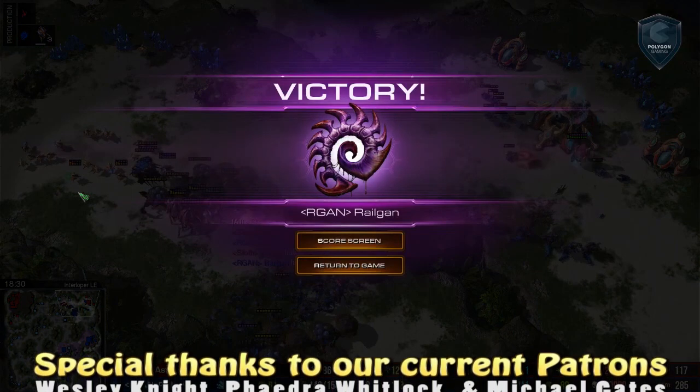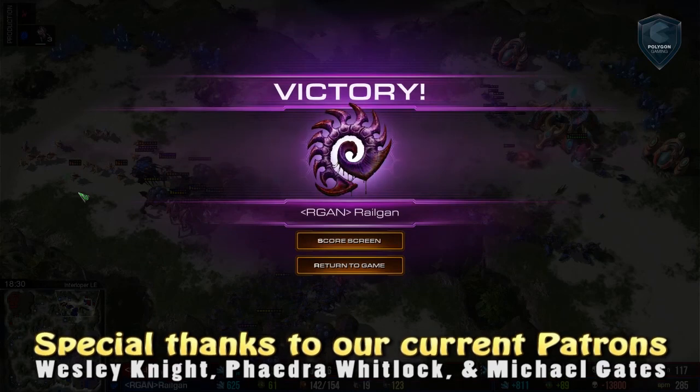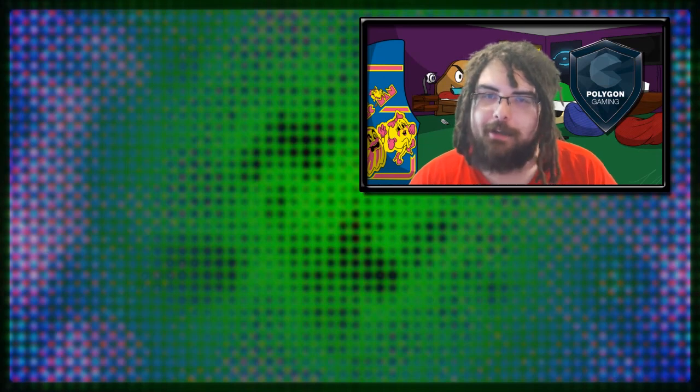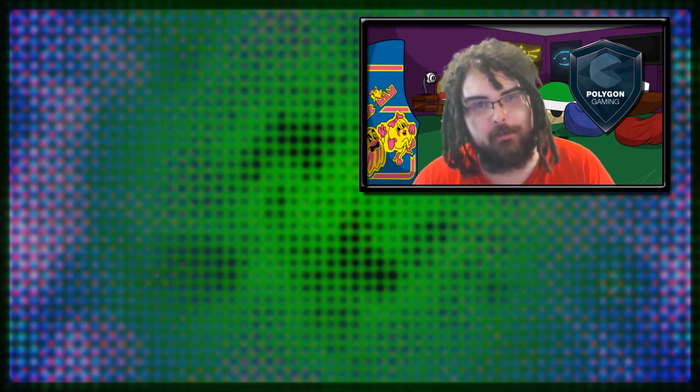Astraea calling GG in what was definitely an intense, insane game, guys. I am Shaft with Polygon Gaming. This game actually started out with a 12-pool, went to Astraea killing off Railgan's third base and keeping that down, ending up getting a base ahead — and Railgan still managing to eke out a victory. A phenomenal player, that is Railgan. Guys, if you like this cast, please make sure you hit the subscribe button, hit the like button, share it with your friends, and if you want to, visit us on Patreon — it definitely helps support this channel and events in the North American community. If you want to help support the Hope Team League, that is the current event we are working on — please visit us on Patreon if you are interested in helping out with that. Thank you so much. Until next time — shout-a-lay my dudes. If you want to be notified when we release videos like this, please make sure you hit the subscribe button.